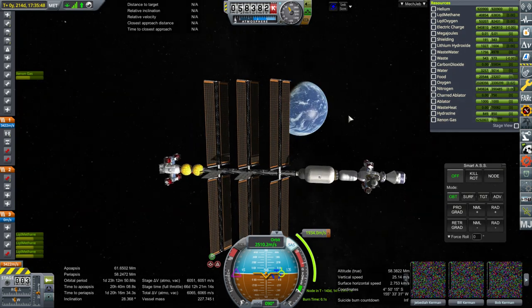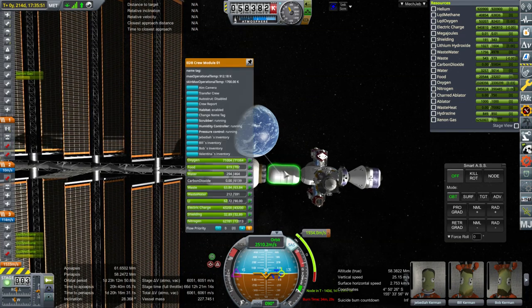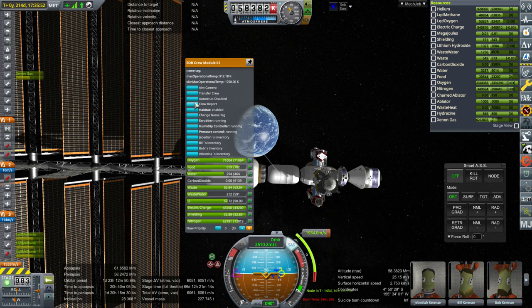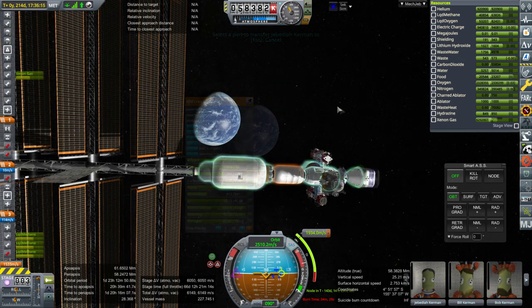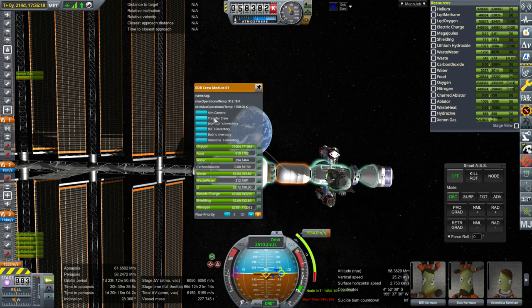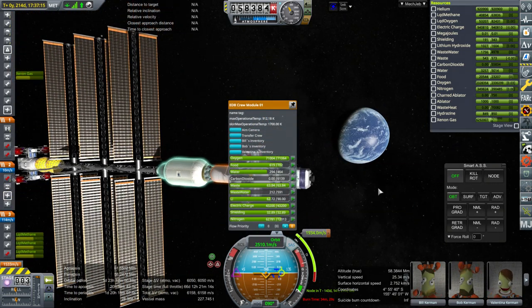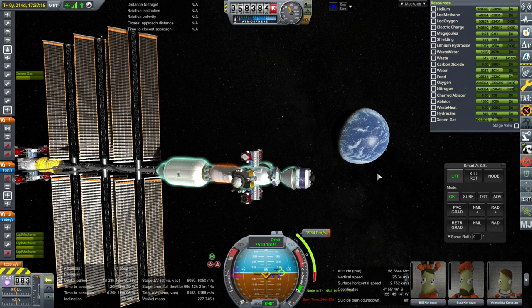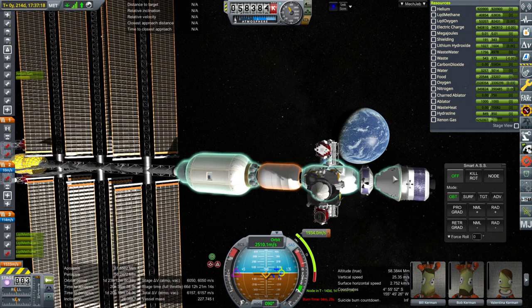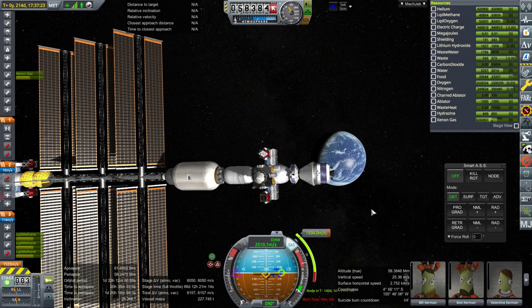Let's bring the Kerbals back home — they're looking a bit uncomfortable after all. Transfer crew... Is it transferring Jeb? It won't let me do the transfer crew action again since the dialogue is already open. Let me escape. I think for crew transfers I should use Ship Manifest now, because the crew module is surrounded by a shell and it's really hard to shift crew otherwise. Let me sneak Ship Manifest in and I'll be right back.